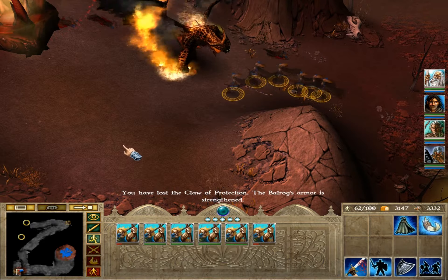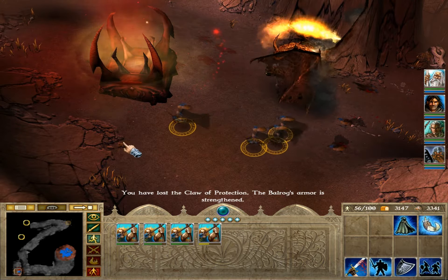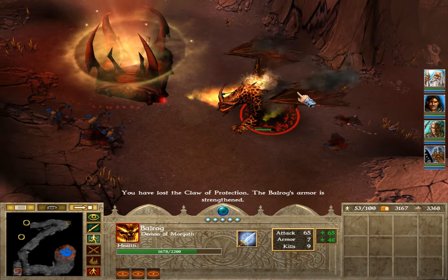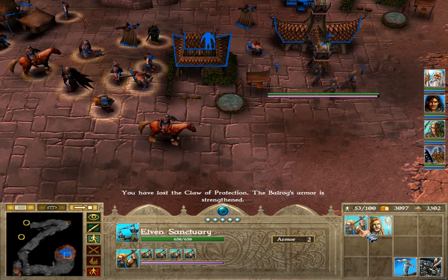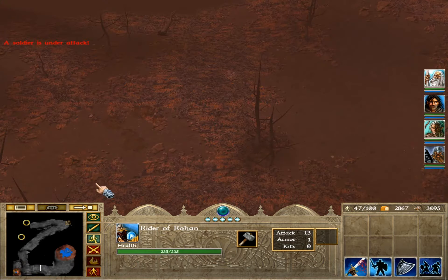I never had this happen to me, where he just walks up and takes the damn claw. It's annoying how much range he has — what kind of bullshit is this? Stop doing that. Now you can't do anything to him; your attacks are just worthless. Now I somehow have to go around him and take the stupid claw back.